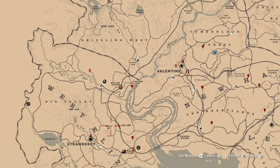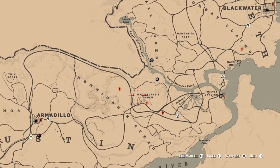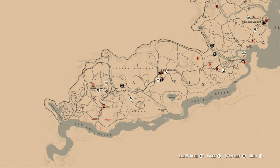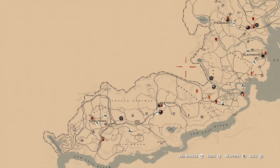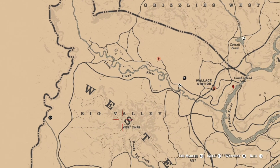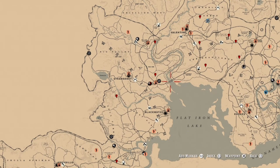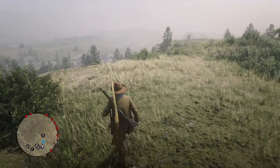For quick hideout locations: you can place your camp in the McFarlane Ranch or Hanging Dog area for a quick hideout nearby. Or place your camp near the Roanoke/Capital area for a hideout there. There's also a location in the Grizzlies and Big Valley area for quick hideouts. There are also Treasure Hunter encounters nearby. You can grind deliveries and free-roam missions without being disturbed by griefers in your solo lobby.